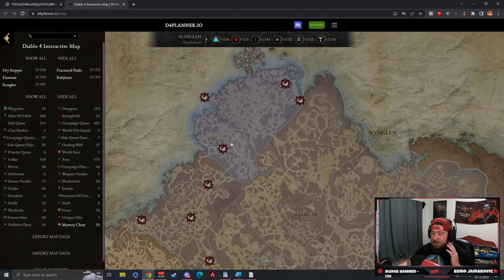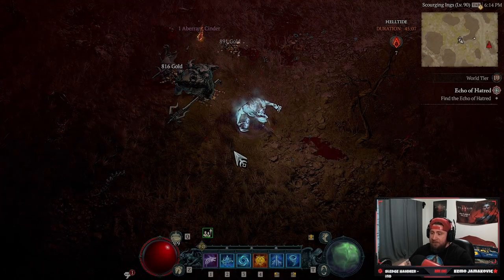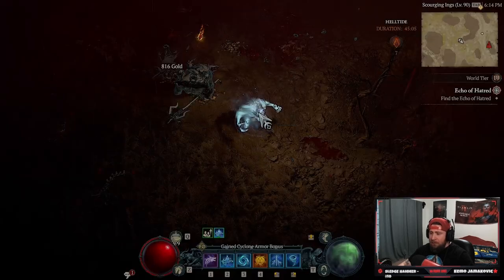I'm really glad these maps have been updated, because the mysterious chest gives you four to five different legendary and possible unique items, as well as ancestral gear pieces. This is an absolute bomb for Diablo 4 players — you can now find each and every mysterious chest in the hell tides.